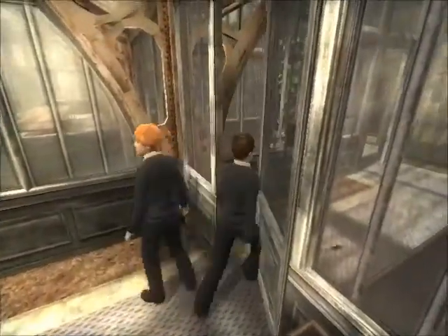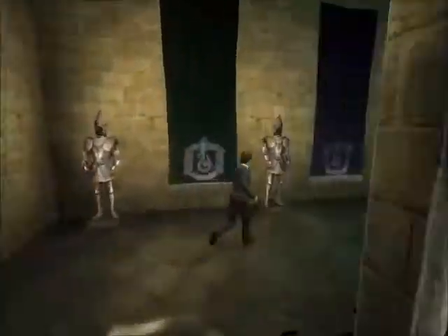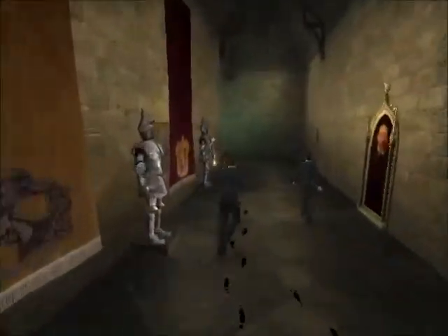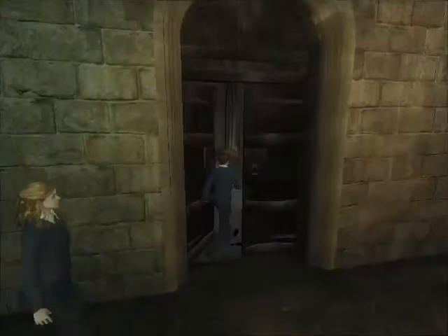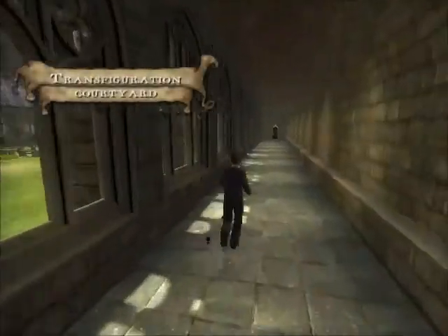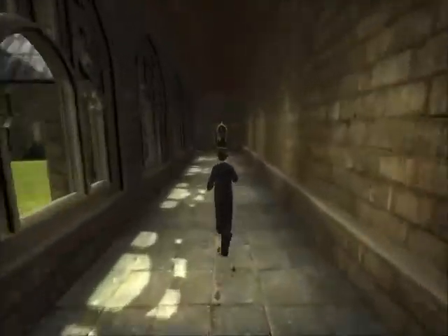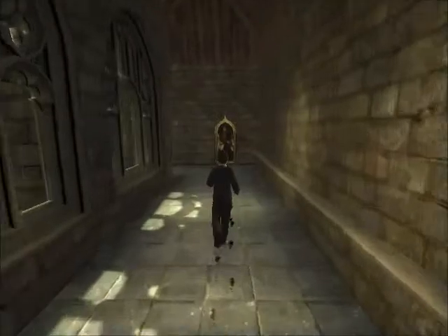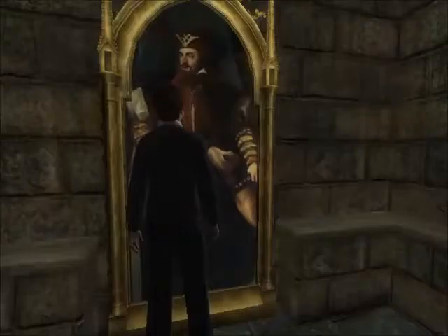Now, we are going to get some discovery points as we are going to explore the dungeon area before we do that mini-quest. So, we're going to make our way to the dungeons and just get some discovery points in there. We'll get our last O for outstanding in this lesson.